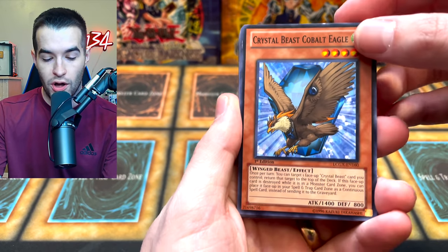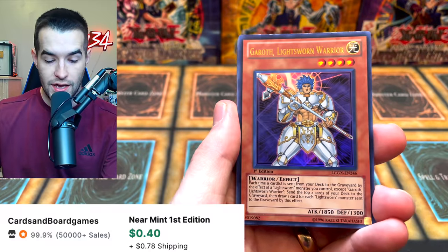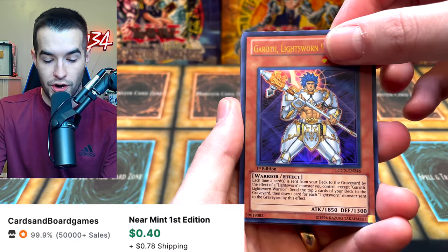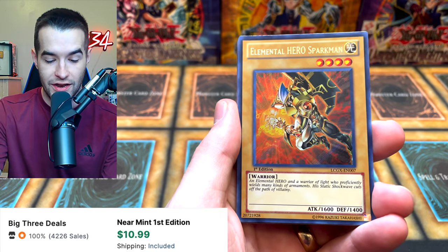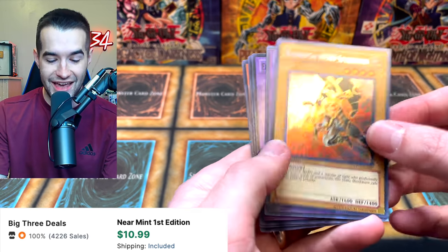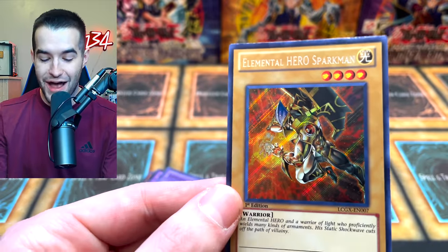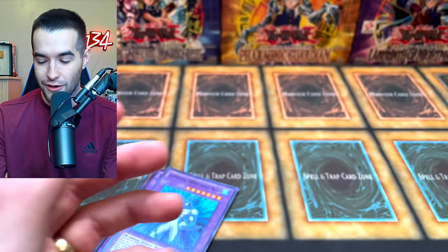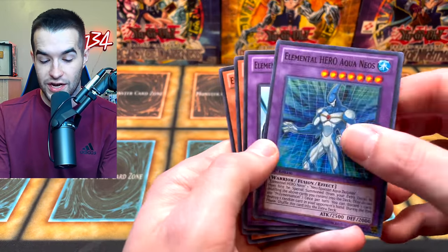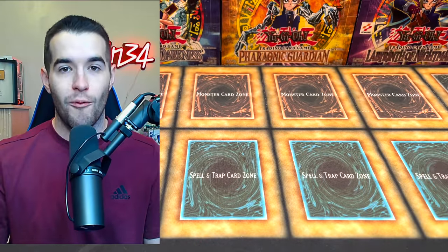We have the Cobalt Eagle, Gateway of the Six — very cool — Over Destiny, Garroth, Lightsworn Warrior. Could it be another Alt Art Avian? A Sparkman! That'll work! Aqua Neos as well. We got a Sparkman. Our pulls are incredible in this video. This is amazing. I don't know what those are actually worth, but in first edition I bet they have pretty good value as those Alt Arts. Judgment Dragon and Bubble Man. What an opening.